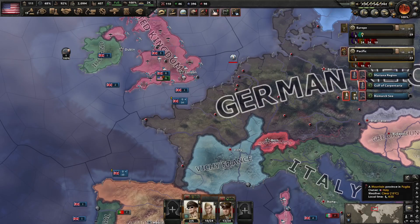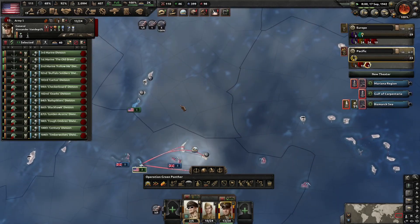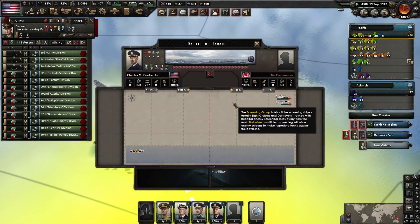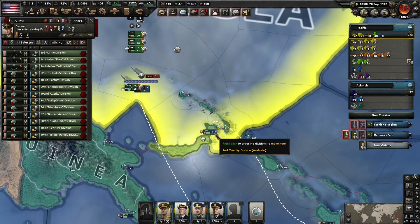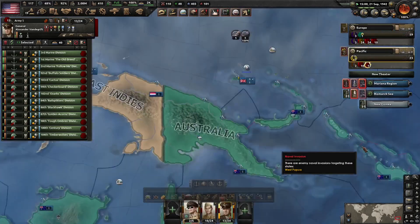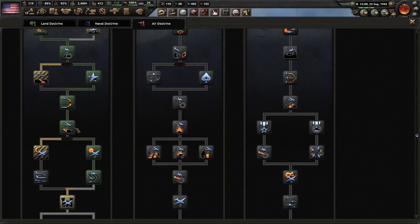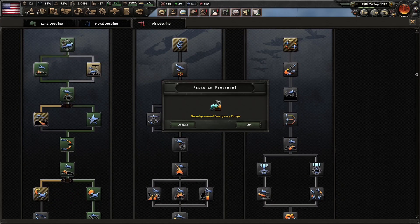We'll go ahead and let the game run at three speed and wait until this invasion is ready. As far as the navy goes, things are starting to calm down. There's a carrier force right here, we're sinking more convoys, and it says there's a dangerous naval invasion here, but I think we have enough ships in the area to deter that. Also, I've been getting air doctrines off camera - right now we're going down the Strategic Destruction path.